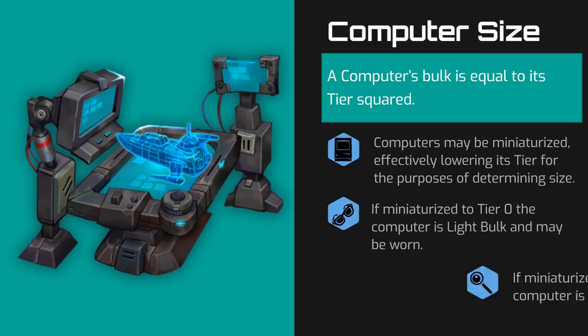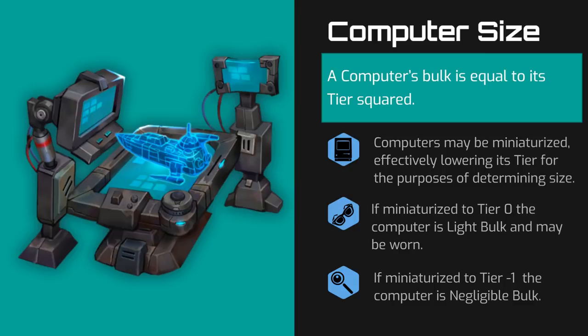At tier negative 1, the computer is negligible bulk. Computers with light or negligible bulk can be worn or attached to communication devices, and those of bulk 25 or higher are most likely secured to the floor and not portable.